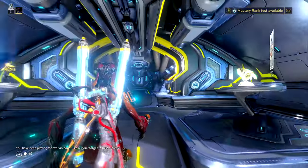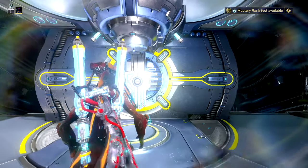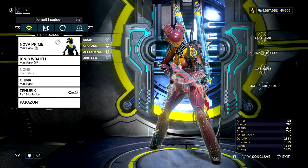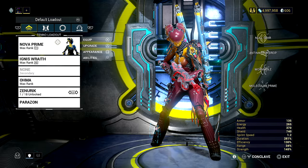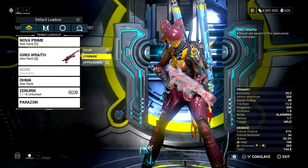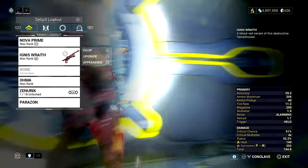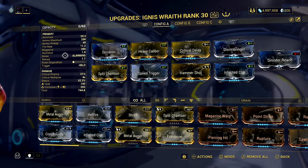Not only is there difficulty in acquiring the nav coordinates, but Mutualist Alad V is no walkover of a boss, especially in a squad. I'm going to be going in solo taking Nova, and I'm taking a Wraith Ignis as well. I recommend bringing the Ignis regardless of which warframe you take - you'll see why. Nova just keeps coming in clutch - it's just been so good in so many situations. Running fairly high strength and as high duration as we can get - that's just what makes Nova tick.